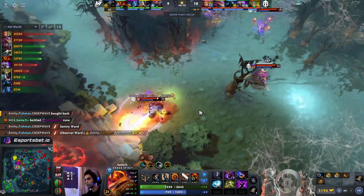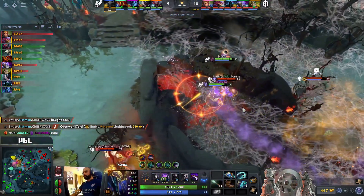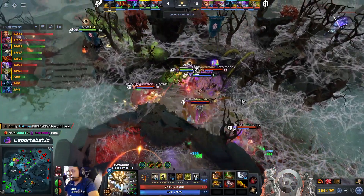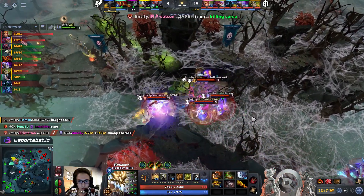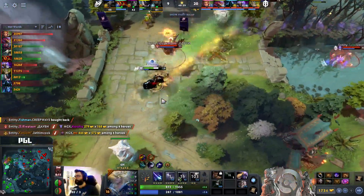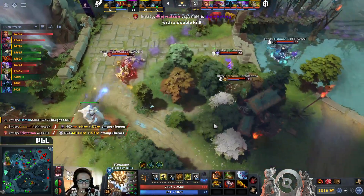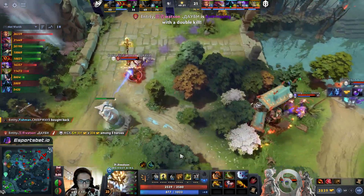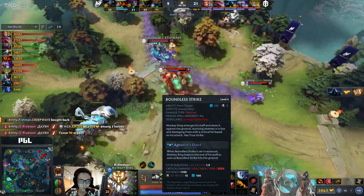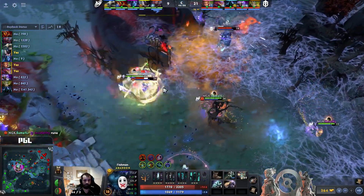Ballista strike, Stormcrafter up in the air, remnant back. Look over at Roshan once again — Toby with the vacuum, on the two, and Kotomi goes in with the overgrowth that lands on both Kuroki as well as Mind Control. They get the kill on Kuroki, go over to Mind Control — that's a second, third including Ammar in the previous engagement. They're going to find the shard. GH going down — they found a really good opening. Ammar committing heavily to kill this position five.